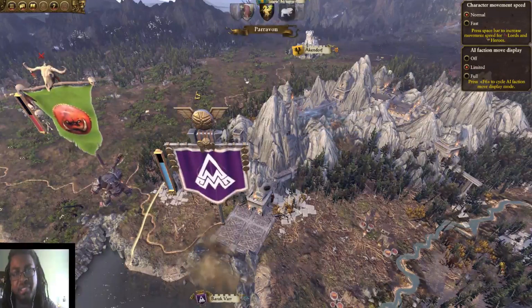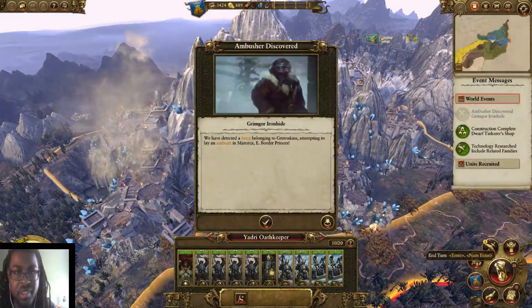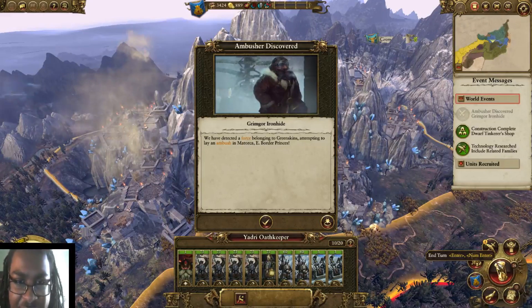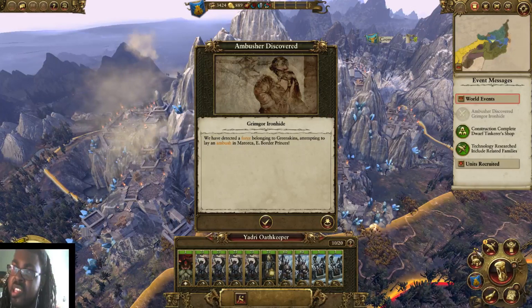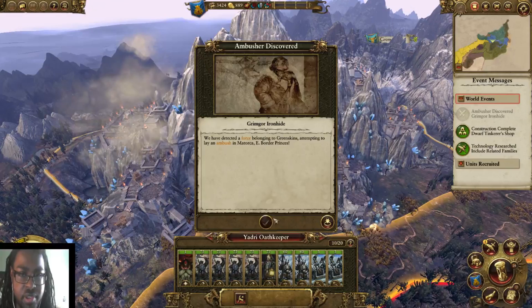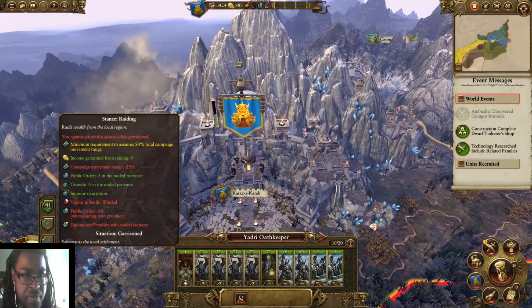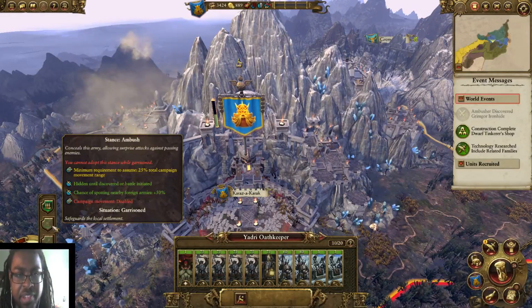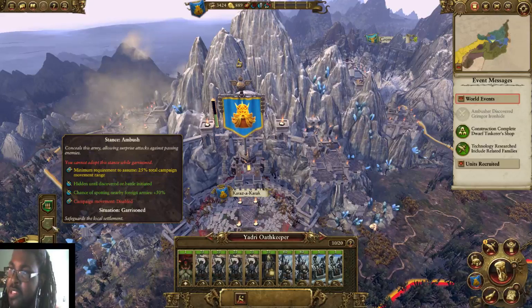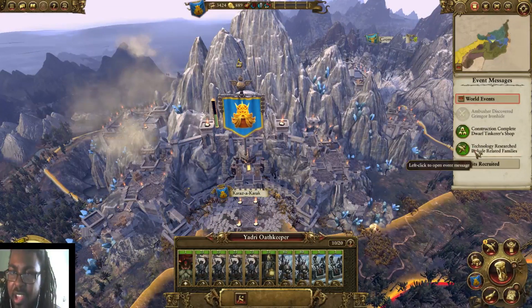Barak Var is actually still alive — surprising. We've detected a force belonging to the greenskins attempting to lay ambush. How you can catch people sneaking into your lands is ambush stances: you move yourself out there, you hide, and if someone comes past you, you have a chance of attacking them instead of playing the running-around-trying-to-catch-them game, which is honestly a terrible idea.